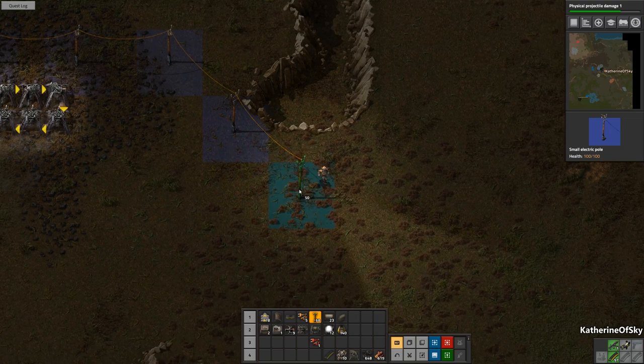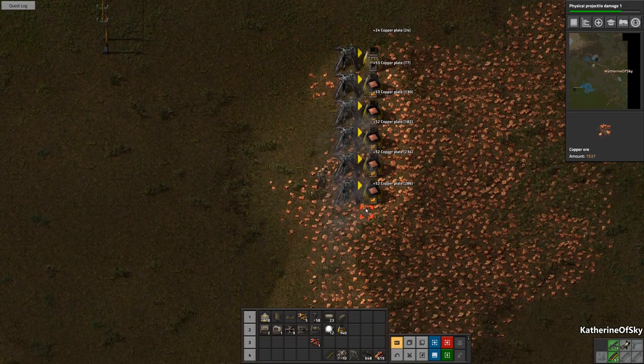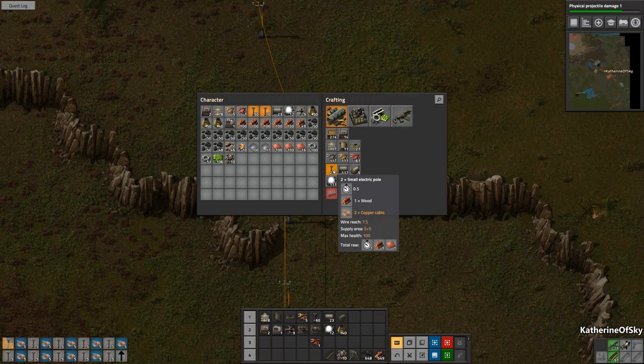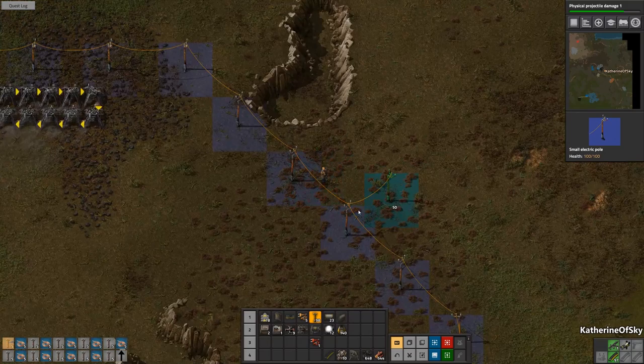Actually we can take this down because we're going to need electric miners to power the new mining stuff once we get that set up. Power poles incoming. Let's see where do we want to go with this? I want to take the radar-ish here — you see the light colored square, that is the extent of the radar. So we need to kind of move there. Let's take our power poles that way.